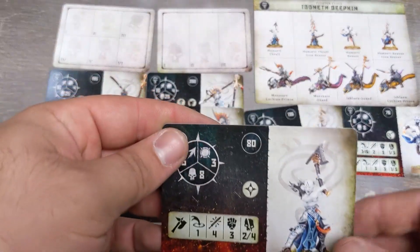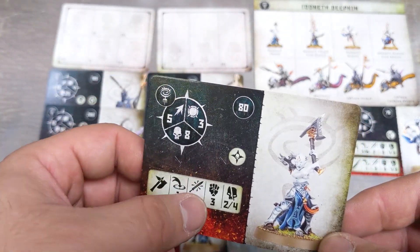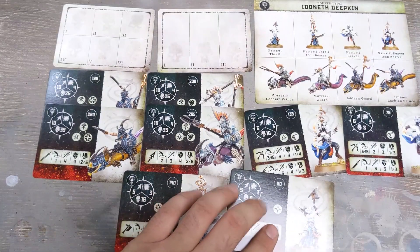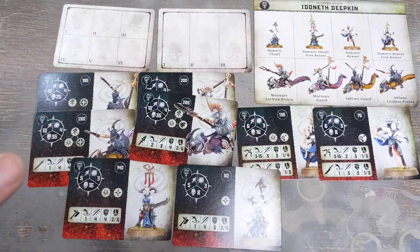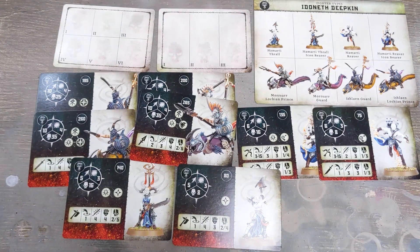Then obviously you've got the henchman to team up with — also Sweeping Blow, 1 inch, 4 attacks, strength 3, hit 2, critical 5, with 3 movement and 8 wounds. It really comes down to how you want to play this — whether you want to sit back and shoot from long range. It'd be really interesting to actually play these guys.